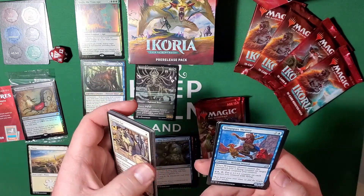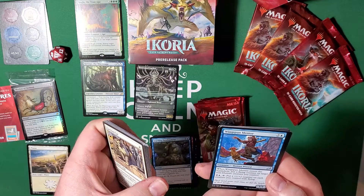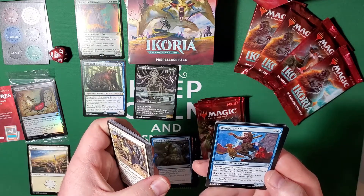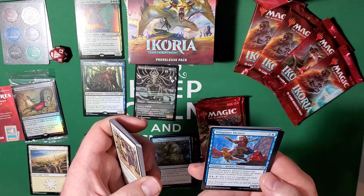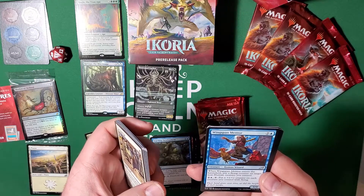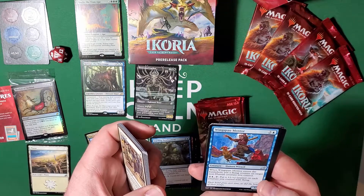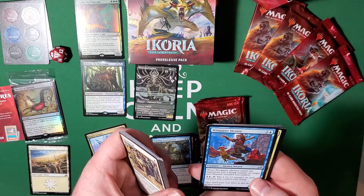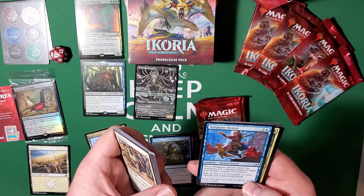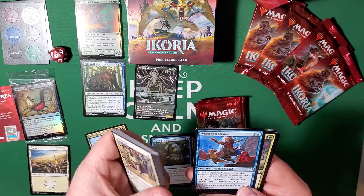Wingspan Mentor — three mana, he's a one-three creature. When he enters the battlefield, put a flying counter on target non-human creature you control. Pay two colorless and one island, tap, put a plus-one plus-one counter on each creature you control with flying. Pretty righteous, especially if they're all just native flyers. This one also goes really well with the Luminous Moth.